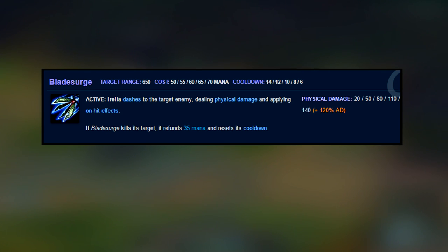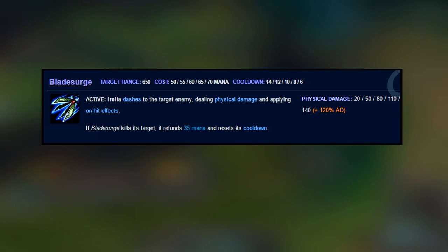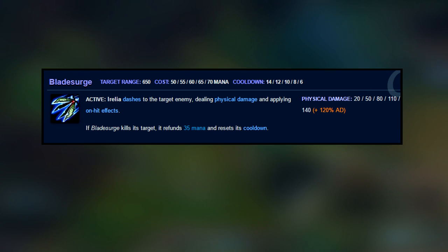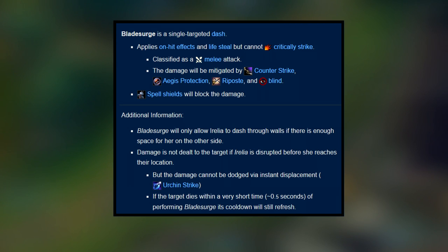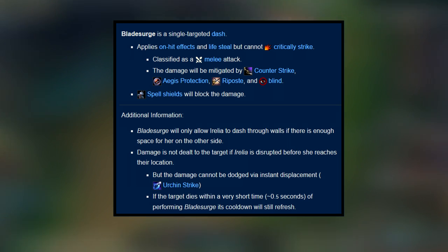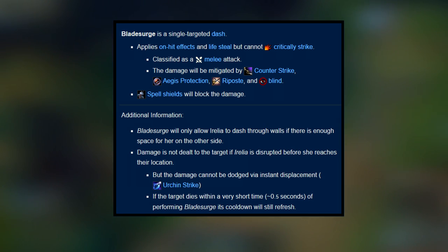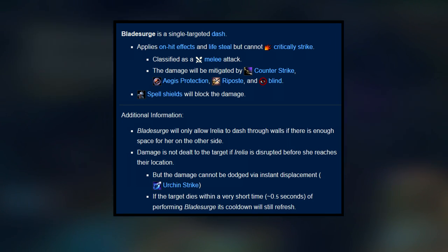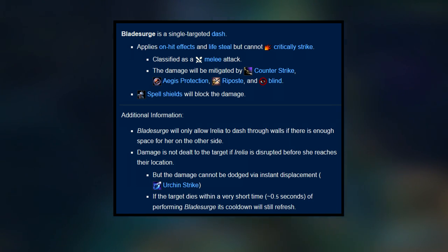Irelia's Q is called Blade Surge. Irelia dashes to the target enemy, dealing physical damage and applying on-hit effects. If Blade Surge kills its target, it refunds 35 mana and resets its cooldown. This is your bread and butter ability and is excellent for farming under tower while under pressure. Note that Blade Surge is a single-targeted dash — it does apply on-hit effects and lifesteal, and it can't critically strike. However, it does proc the Static Shiv passive and Blade of the Ruined King passive as an on-hit effect.